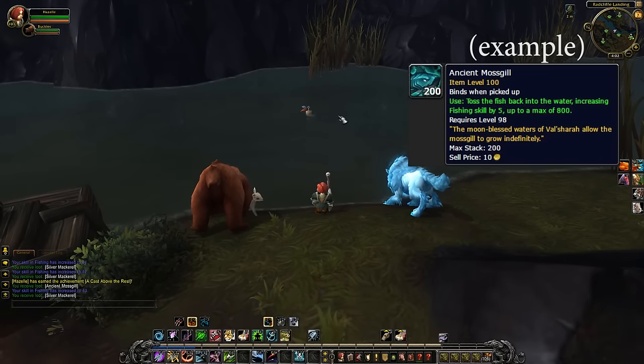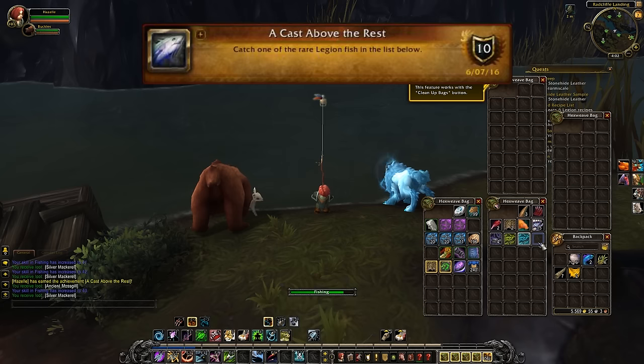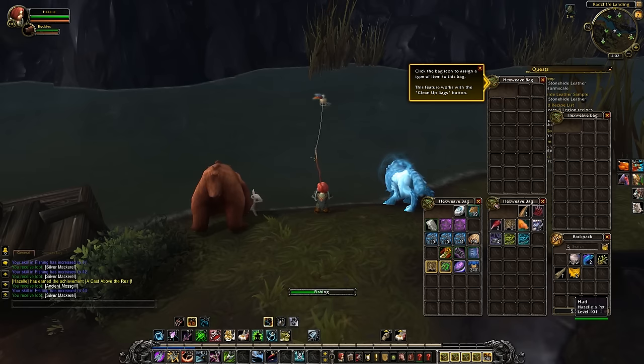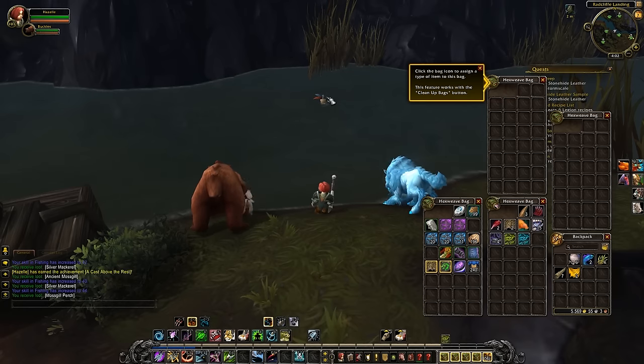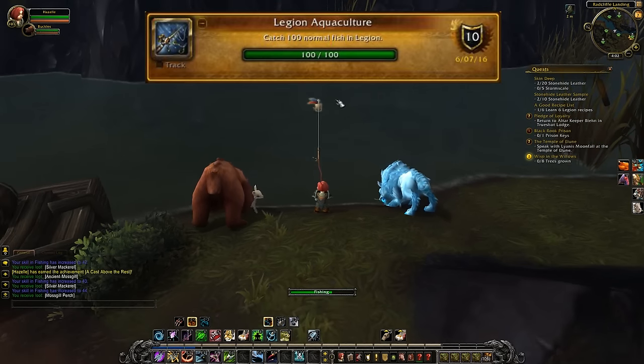Catching these rare fish is required for two achievements. Your first catch will get you 'A Cast Above the Rest', and then catch all of them for 'Bigger Fish to Fry'. These achievements are just for points, so unless you collect those I wouldn't stress about it. Going out into the world and fishing open water for buff food will get you plenty of rare fish to help squeak your skill up to 800. Catching 100 fish in the Broken Isles will get you the Legion Aquaculture achievement, which should happen more or less by default.